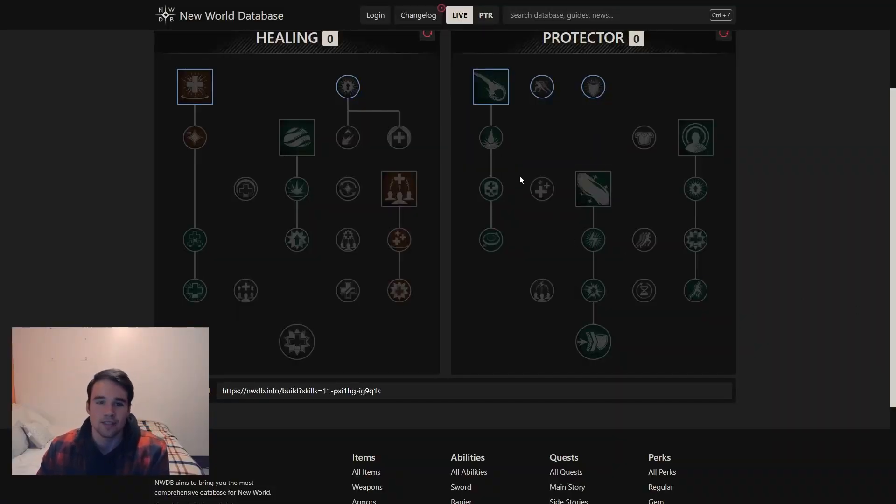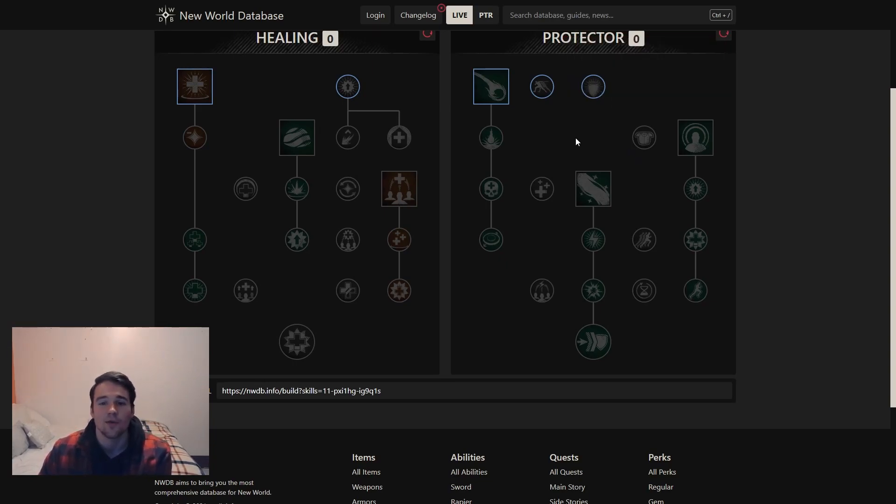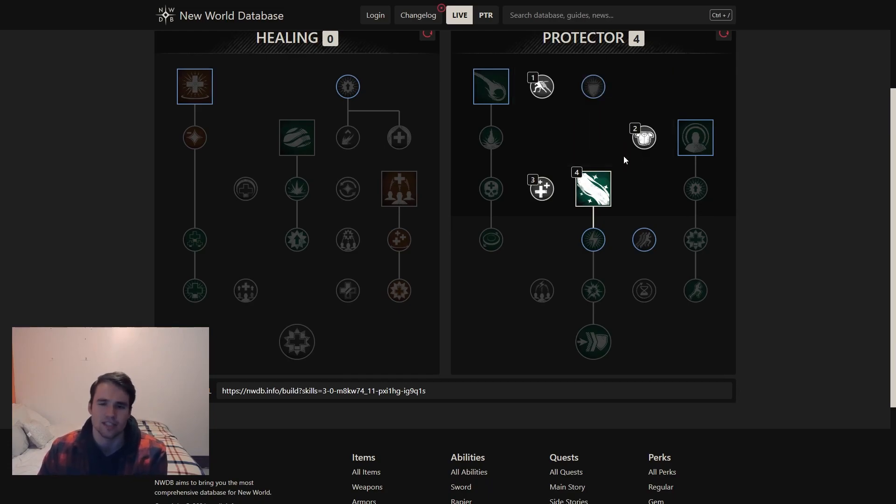Here we are in New World Database. What do we have cooking on our life staff? It's going to be a little bit different. I'm actually going to start on the right side. Here is what I end up doing: I go Bend Light, Protectors Touch, Protectors Strength, and Lights Embrace. Lights Embrace gives an insane amount of healing, quick burst healing. You can keep popping these off on a couple different people. The more buffs they have, the better. This isn't a super buff-heavy build, so you're not getting as much Lights Embrace healing as you could, but it's still huge — especially when they're in a Sacred Ground. This is all we're doing on the Protector side.